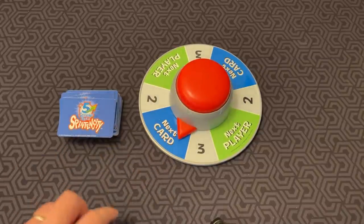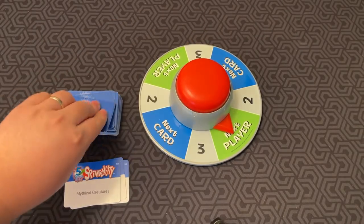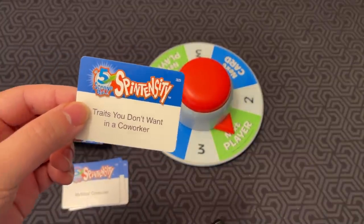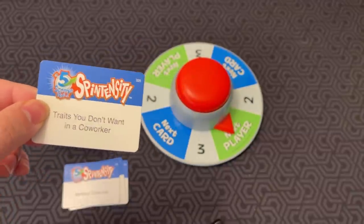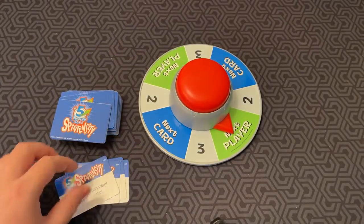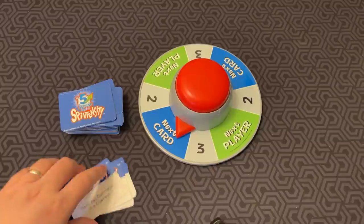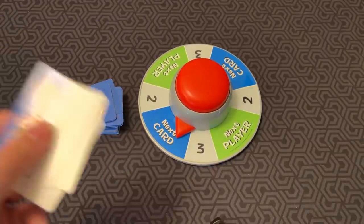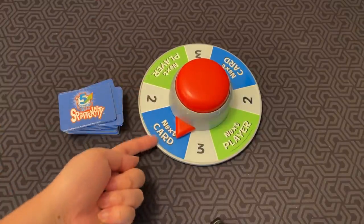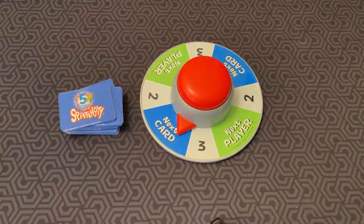If it's next card, then you get to go to the next card. You do as many of these as you can until the timer runs out. If I spun it and it went on next player, let's say I did traits you don't want in a coworker — stubbornness, tardiness, unreliability or something like that — then the next player gets to go. Each time you do next card, you get to do another card; otherwise pass to the next player. Whoever gets to 10 points first, meaning 10 cards, is the winner. And that's the game.